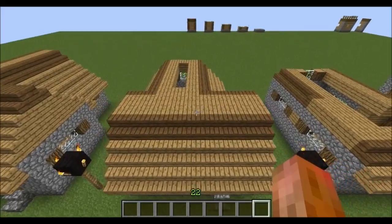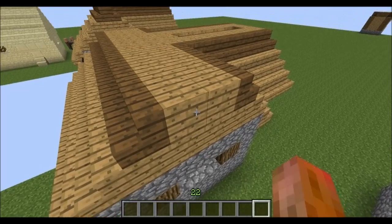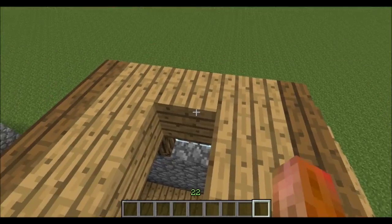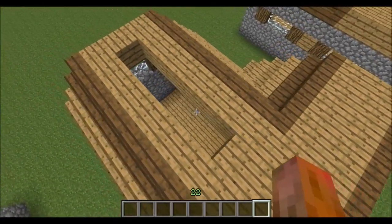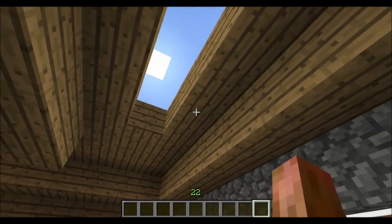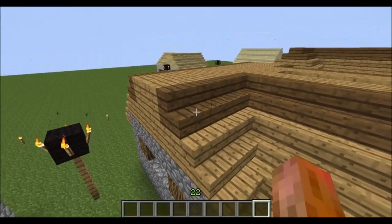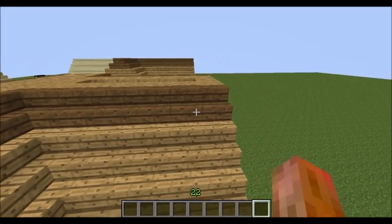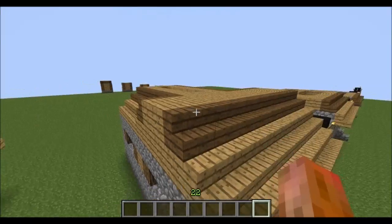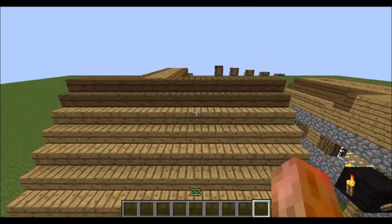Onto the next level. This wall and the back wall come straight up with the wooden planks, but all of the other edges have come in another block — so we've stepped in another block. To fill that step we're using the stairs again to carry on the roof, and we've got that on all three sides that are now starting to form the roof.